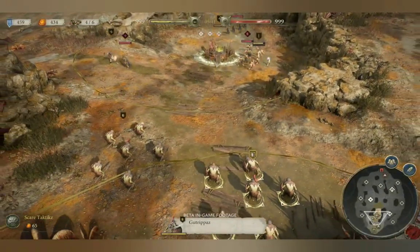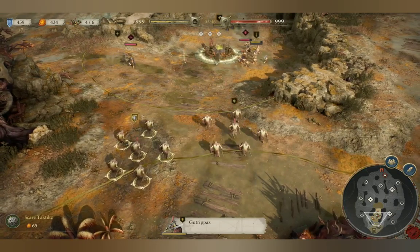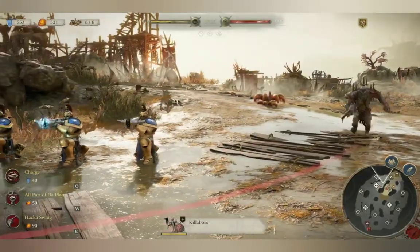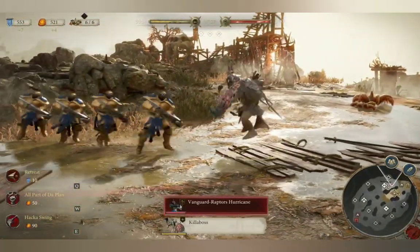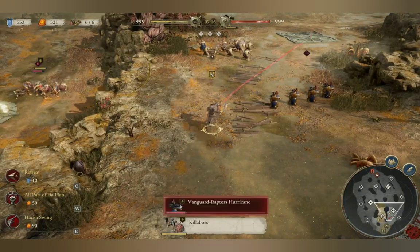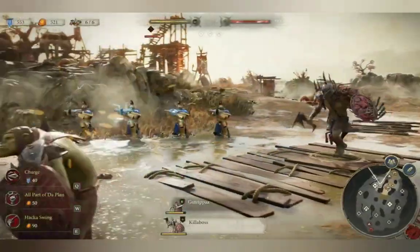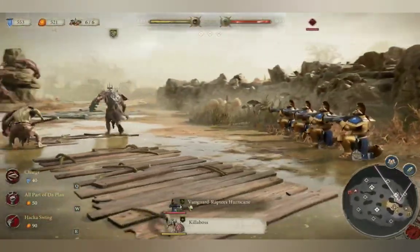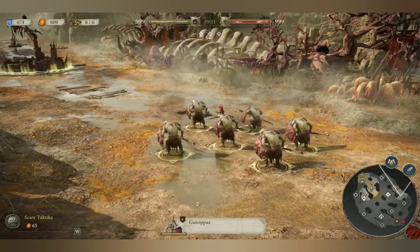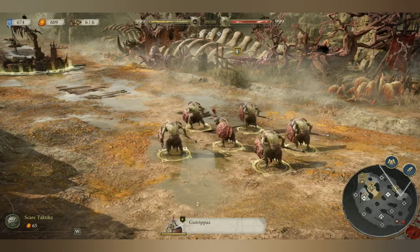There are two types of move order in Realms of Ruin: Attack Move Orders and Direct Move Orders. For an Attack Move Order, enemies along the path will be attacked if in range — press A and click to issue one. For a Direct Move Order, enemies along the path will be ignored unless they engage you — right-click to issue it. Hold and release right-click in a direction of your choosing to set which direction a squad will face.